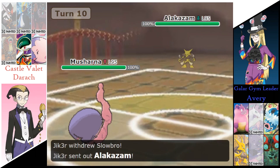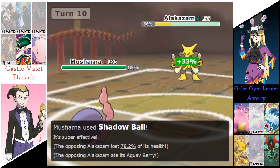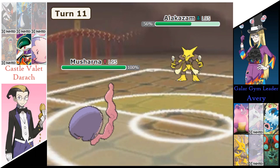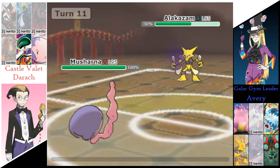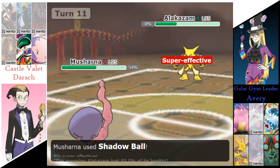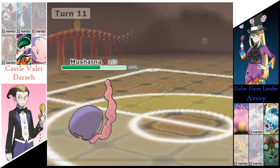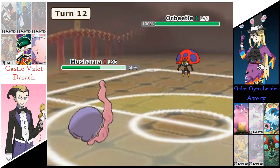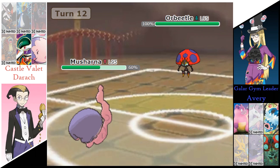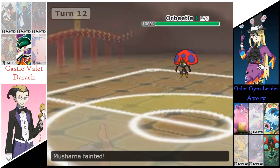Derek is going to send out the Masharna. Avery is switching out to the Alakazam. Shadow Ball is going to do 78% to Alakazam, and that Aguav Berry puts it over 50%. Another Shadow Ball takes out the Alakazam. And Avery is going to send out the Orbeetle now. Bug Buzz does take out that Masharna.